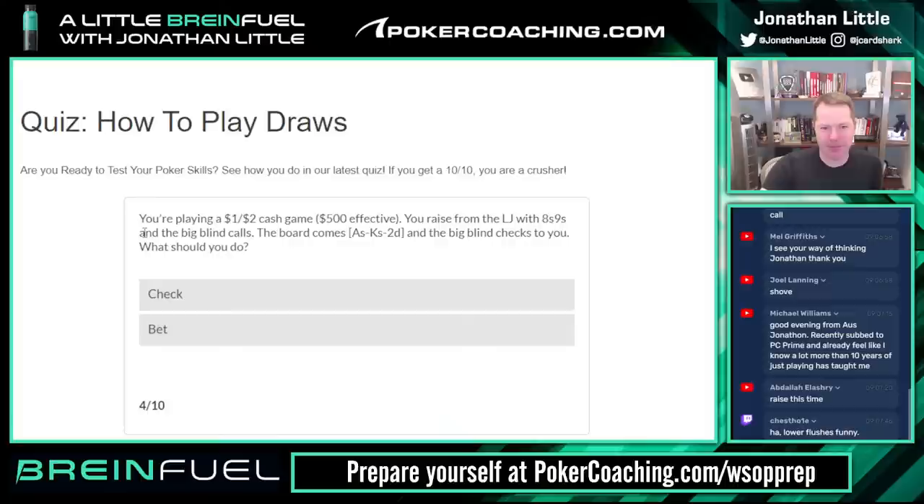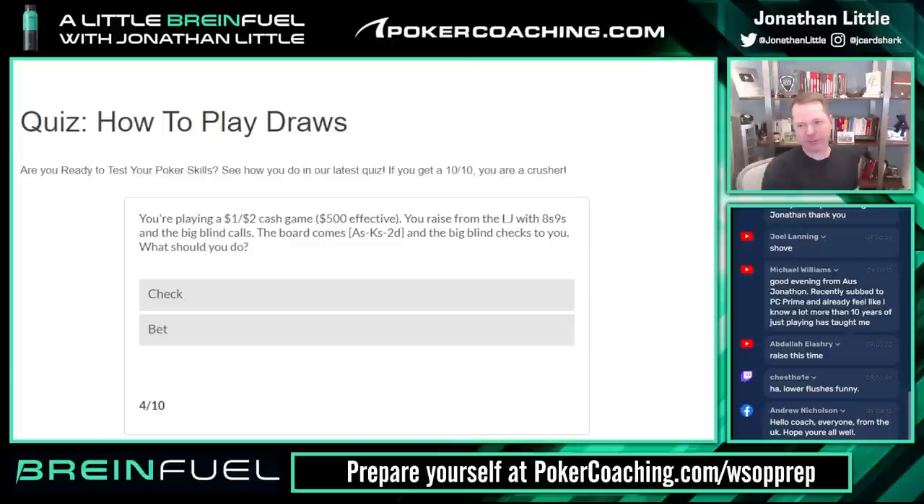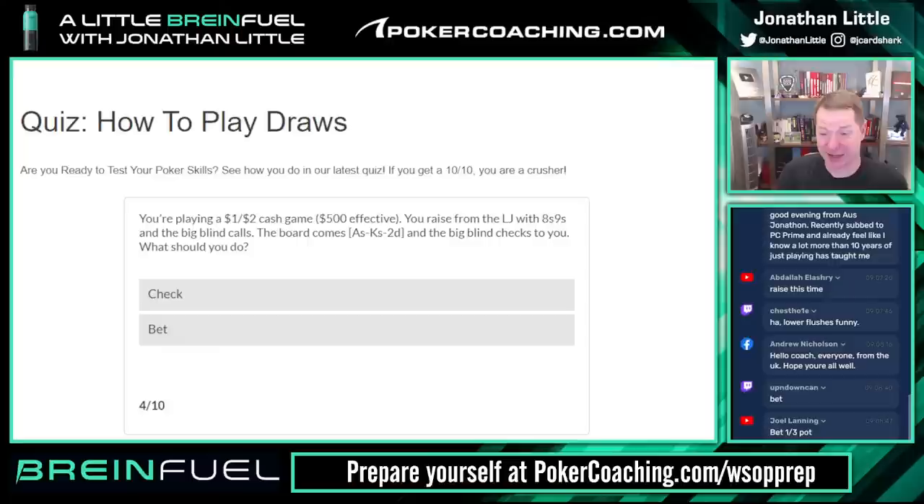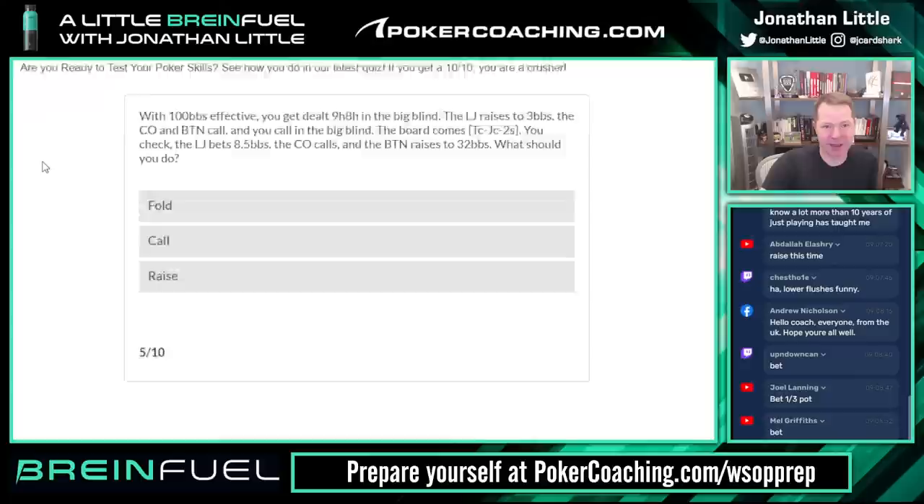Playing one-two, five hundred dollars effective. You raise from the low jack with nine-eight of spades and the big blind calls. Flop comes ace-king-two. Big blind checks to you — what should you do, check or bet? This is just an easy bet. With a flush draw I think you just have to bet here. On ace-king-two, you raise the low jack and the big blind calls — I'm going to be betting very very frequently in this spot. So we're going to bet clearly.